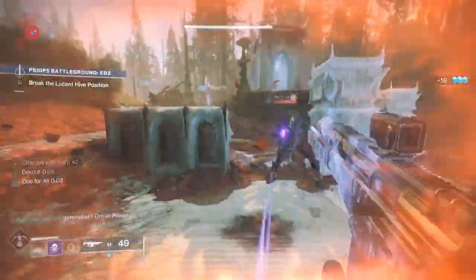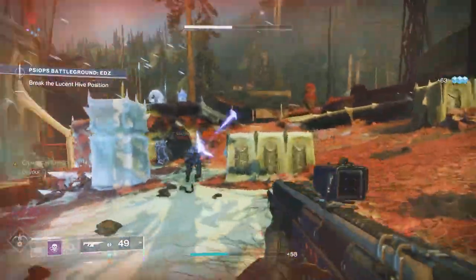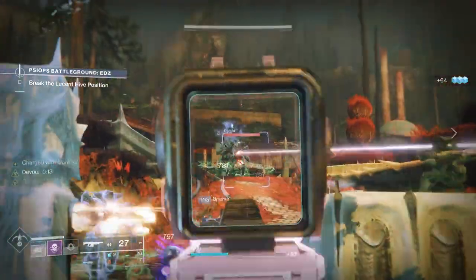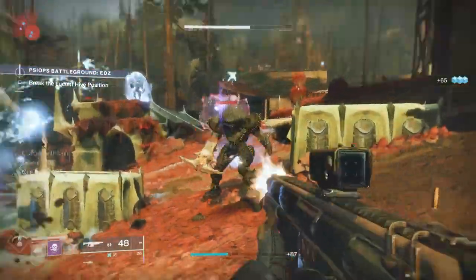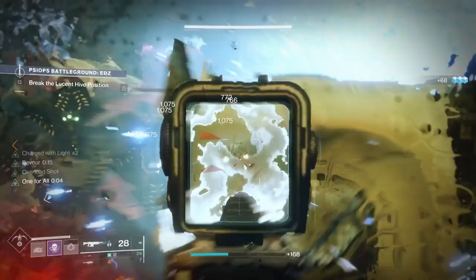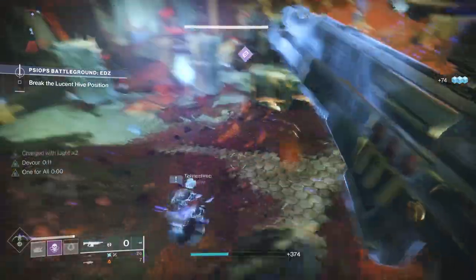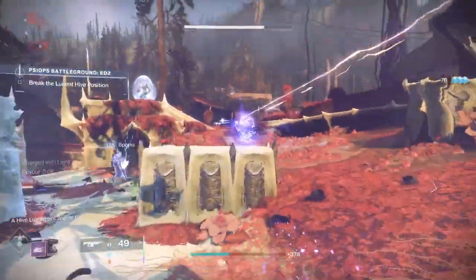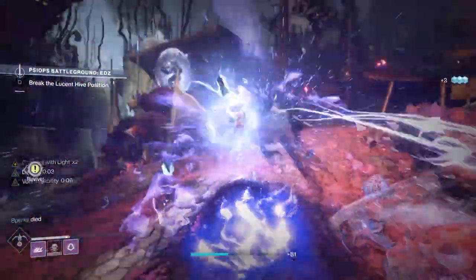It's going to allow you to proc devour constantly on your hunter, to go invisible, and make sure that you can get ammo for you and your fire team, as well as make sure that you and your fire team can survive as long as possible. You're going to be able to control adds, get your super back as quickly as possible in one simple build. This build is also going to give you the ability to be flexible with your weapons and what you're doing within the game.